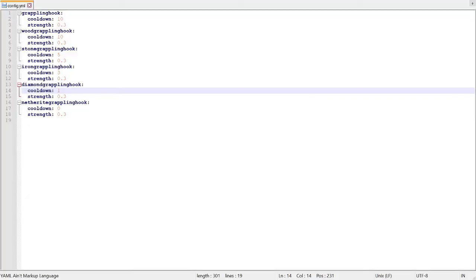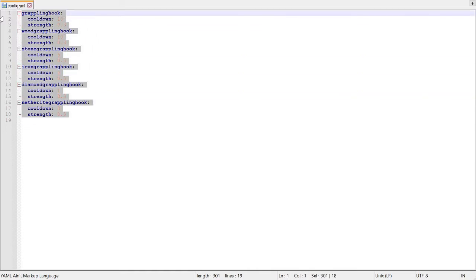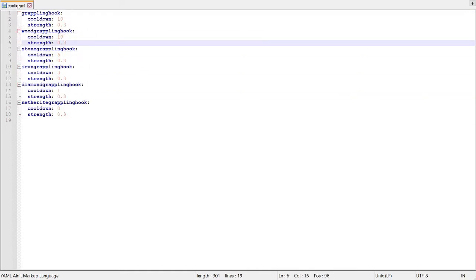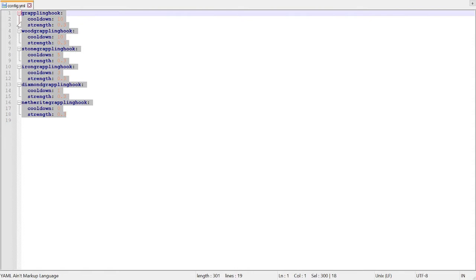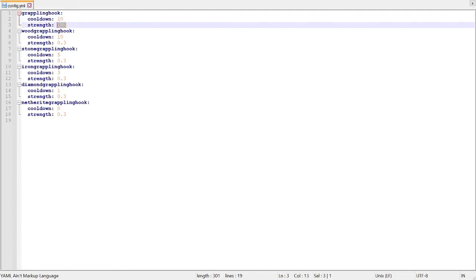So this is the config file — this is how it's going to look when the plugin is loaded. You can go into the plugins folder, click on the Grappling Hooks Plus folder, and you should see a config.yml file. You can open that up with Notepad++ and it should pop up. There are six types of grappling hooks listed right here, and you can change the cooldown for each grappling hook.